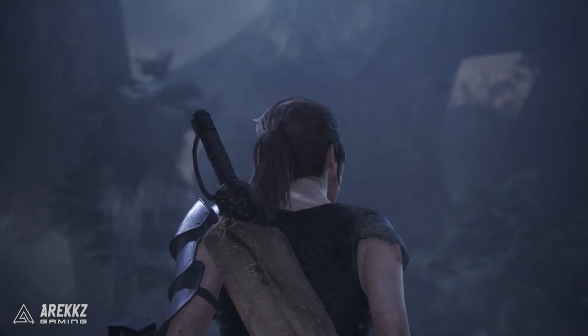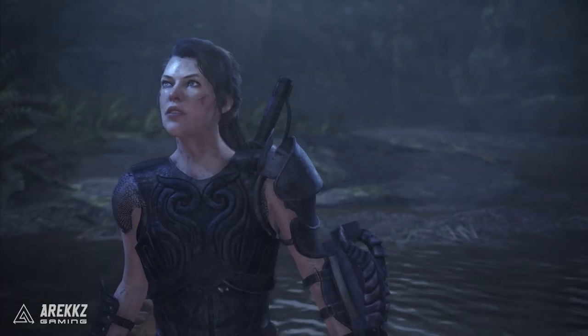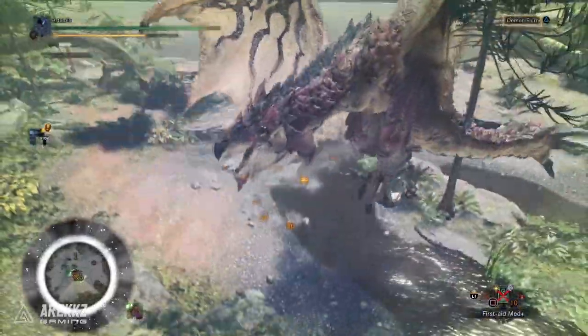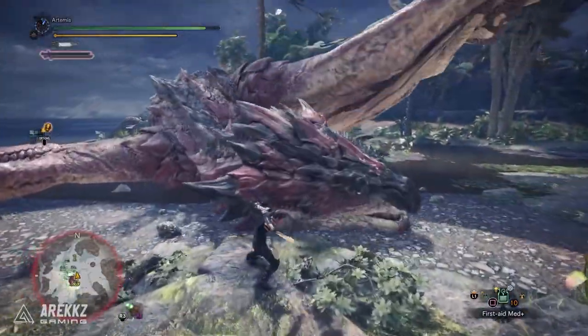Either way, if you want that look — or maybe just a piece of it — the chest piece does look kind of cool, it's got sort of a knight aesthetic to it. So if you want to get that, you can of course go over to the smithy and craft the layered version. But for the time being, that is pretty much it — that was a quick look at the Artemis armor set.